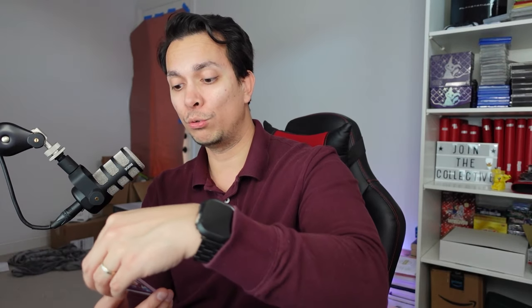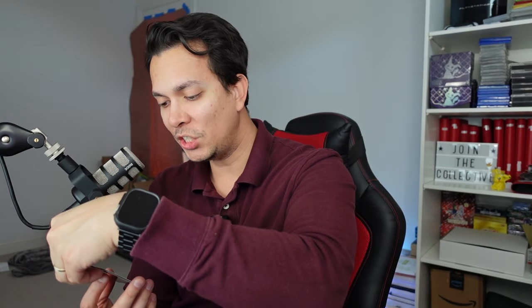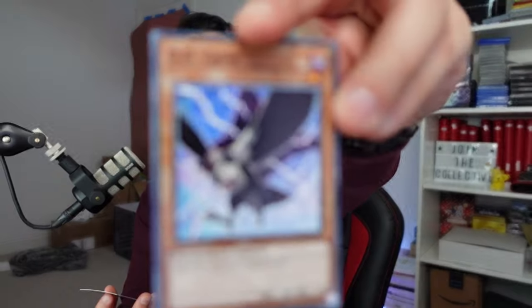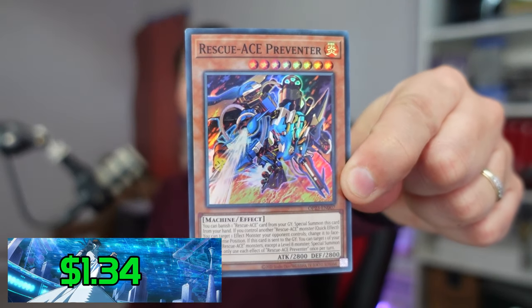I definitely want to collect more of these OTS packs — I recently picked up some of the older ones and I definitely want to share those in due time. If you guys want to see more OTS in the future, let me know in the comments. We have a TGI EM1, the DD Crow, and a super rare of the Rescue Ace Perventor. This is $1.34 — again, one point. Good start so far for OTS-23.